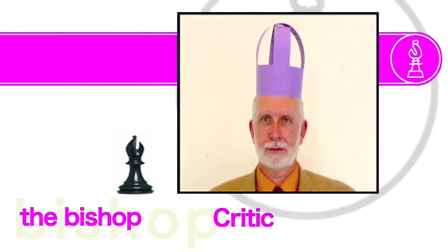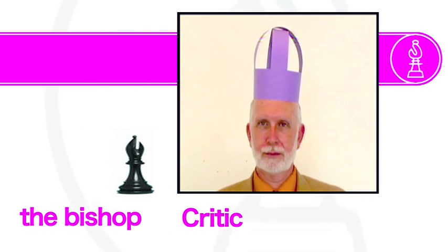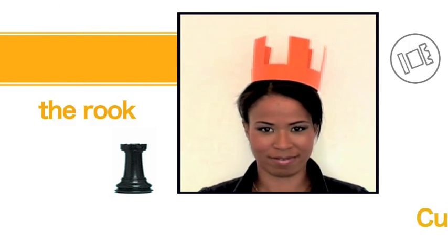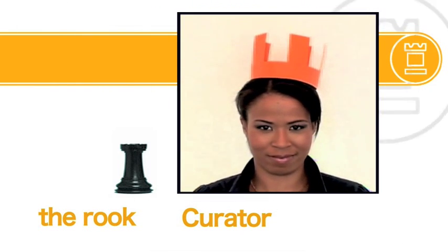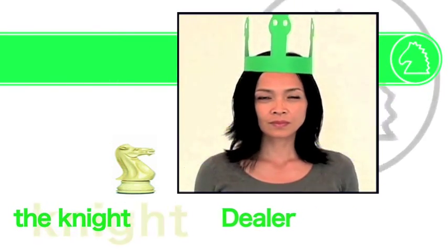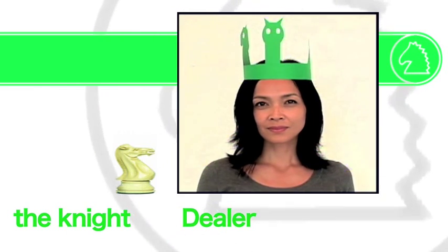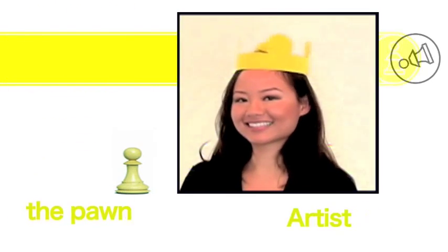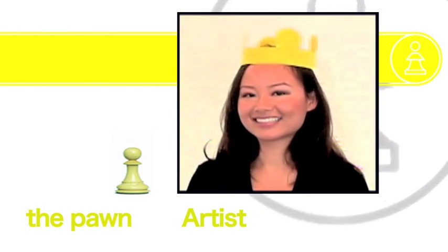5. The bishops. Bishops in chess move diagonally, giving the impression that they do not have any particular bias toward left or right. 6. The rooks, or curators, have unilateral powers supported by the queen and other pieces. 6. The knights are unpredictable pieces with a long reach, with value only slightly greater than that of the pawn. 7. The pawns are the least yet most important piece of the game.